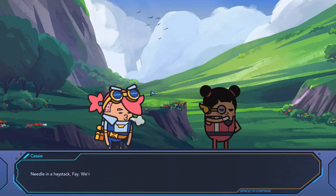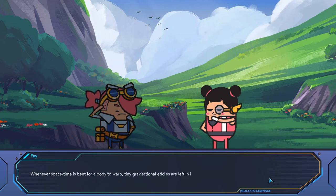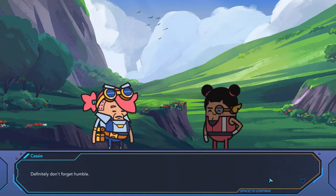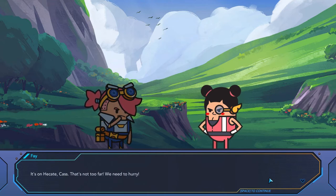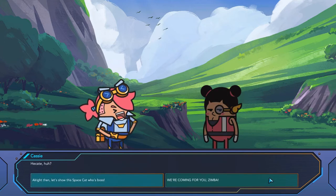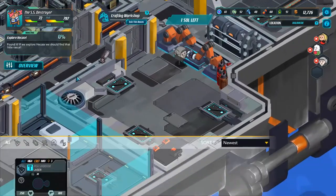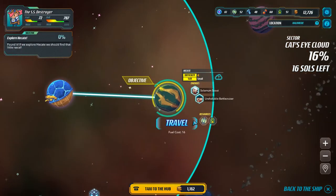Let's complete the objective — needle in a haystack, we're never going to find it at this rate. Found it! What? The spud? How? Space-time is bid for the warp — tiny gravitational eddies it left in its wake, practically invisible and extremely hard to locate. But I, being me — awesome, intelligent, and all, definitely don't forget humble — have managed to pinpoint the exact location of the last known eddy. It's on Hecate, Cass. It's not too far away, we need to hurry. Let's show this space cat who's boss. So that is being repaired — not done yet, one soul left.